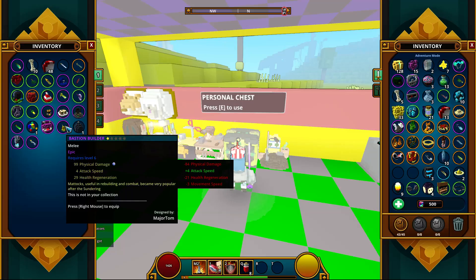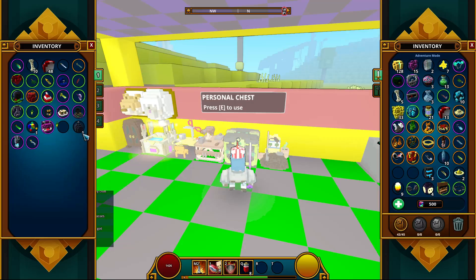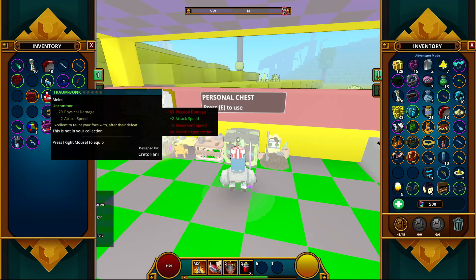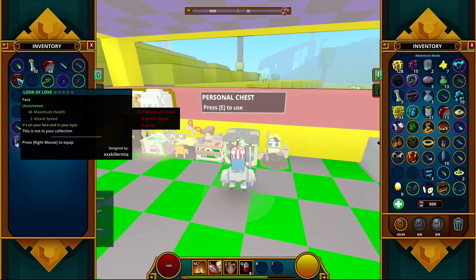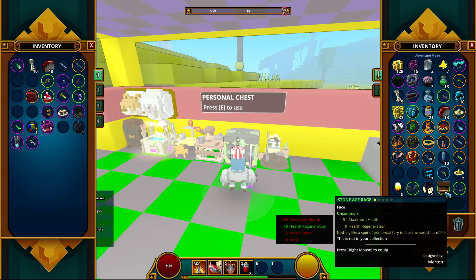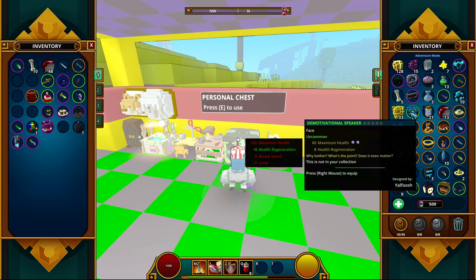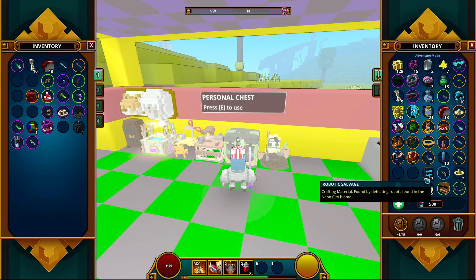I'm starting to lose space, so I'll start trashing some of these uncommons and other stuff because I don't need any uncommons. Trash the rickety rake, trash the trauma bonk — actually I want to keep the trombonk because I like the look of it. Trash this. I think that was the mask I just got — no, I swear I got a rare mask. I also got a Squidward mask called the Demotivational Speaker, because that is what Squidward is.